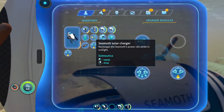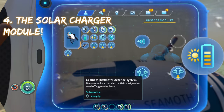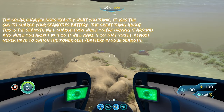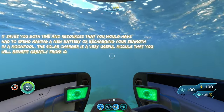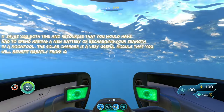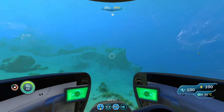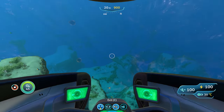The last upgrade that you're going to want on your Seamoth is the solar charger. So far we have the depth module, the perimeter defense, and the sonar. The last thing you're going to want is the solar charger. Because your Seamoth isn't going to be able to go into the deepest parts of the game, you're really going to be using it in the surface biomes where the sun can hit you. If you have the solar charger, you'll almost never have to recharge your battery because it'll recharge on its own.